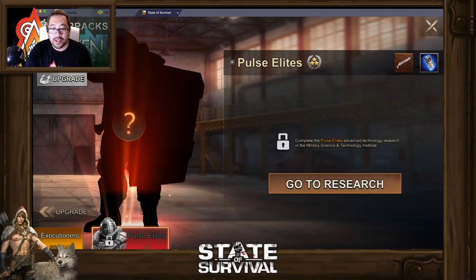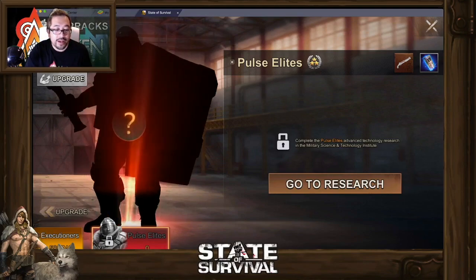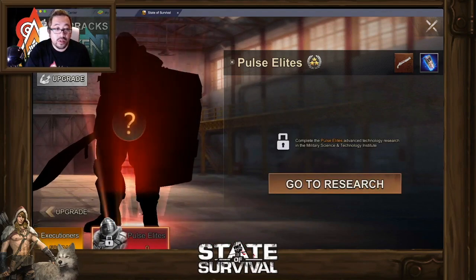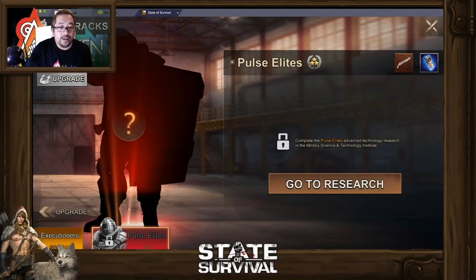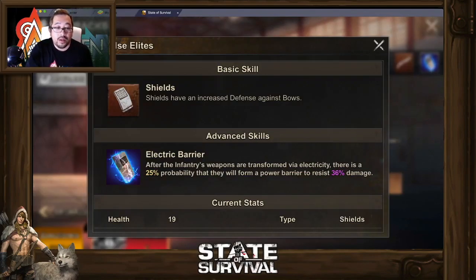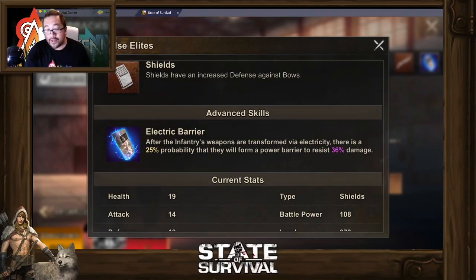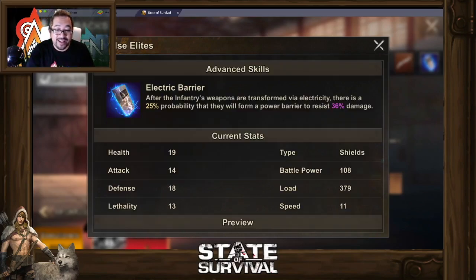So, complete Pulse Elite. You see this T10 right here? And that's T11. Let's take a look at the detail. Now the shield has increased defense against bow. After inventory weapons are transformed via electricity, there is a 25% probability that they will form a power barrier to resist 36% damage.